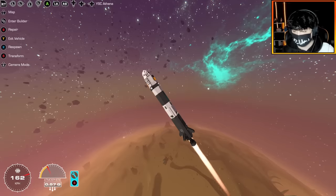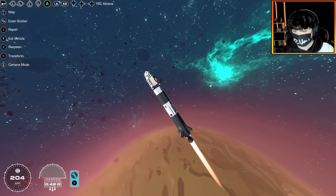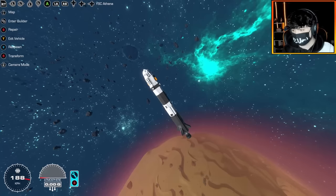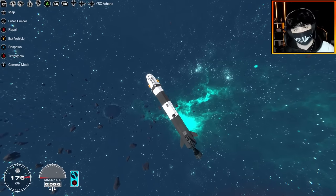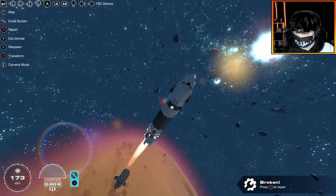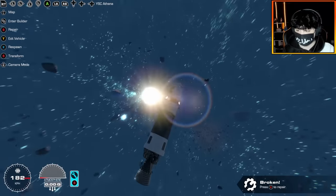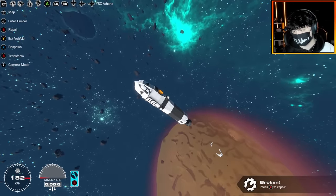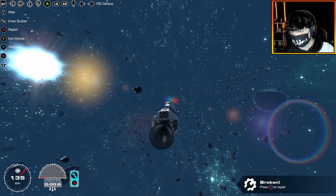We're leaving atmosphere, and there we go — we are in space. We have left the atmosphere. So the first thing I'm gonna do is actually decouple the booster. And here it is — the booster has decoupled. With a little bit of thrust you can see that the booster is making its way back to the planet; it's probably crashing down there. But now we are in the second stage of this rocket. I just want to aim myself towards Nasu.